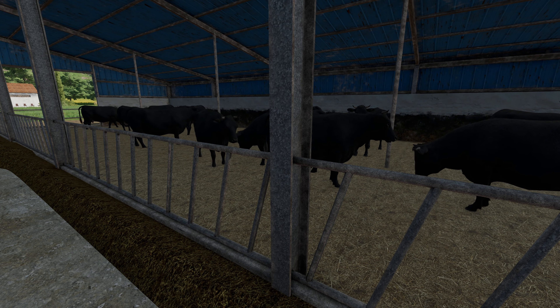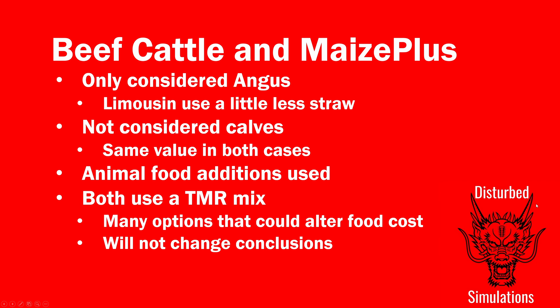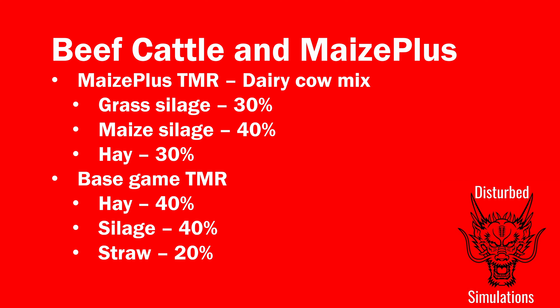Let's get out to PowerPoint and see what we found. So we have collected all of the data. Beef cattle with Maize Plus — I only looked at the Angus cattle, because Limousines are basically the same; they just use a little bit less straw, and straw usage is not a deciding factor. I haven't considered calves particularly — as with the dairy cattle, you produce calves at the same points and they're worth the same amount, so it's not really a difference. I've been using the animal food additions and used TMR for both.